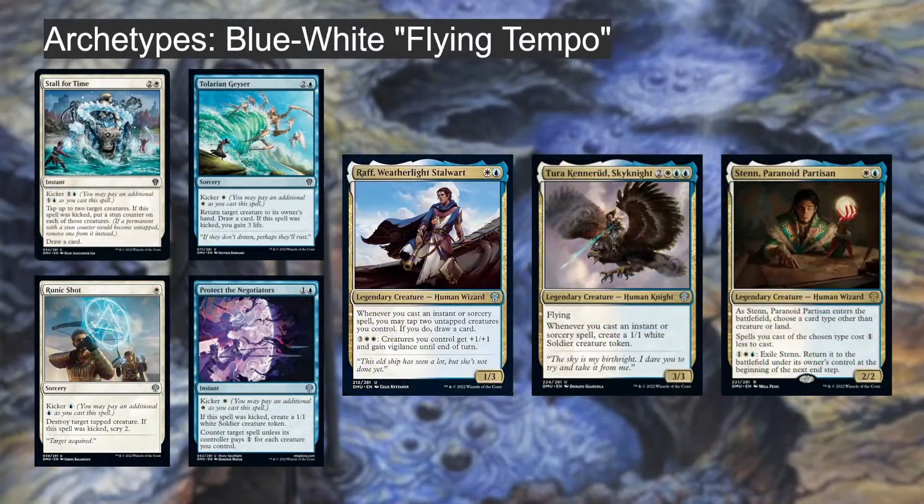The two-color archetype structure: every two-color pair has four kicker cards — one common in each color with the kicker of the other, plus two uncommons. Every archetype also has two uncommon legends: one with a double color pip and one without. There's at least one rare per pair, though the rare often isn't a direct signpost for the archetype.